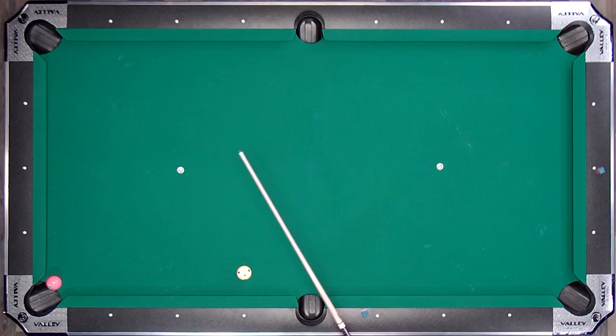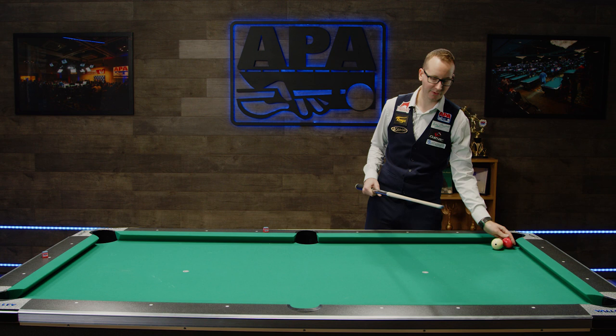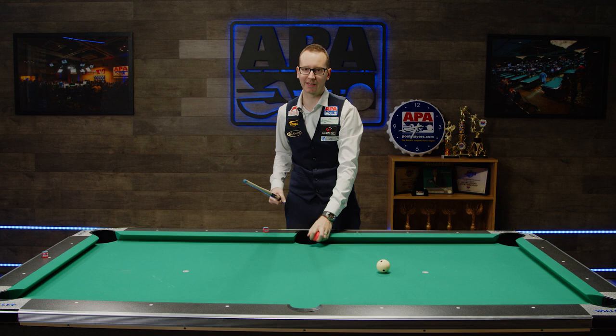First off, let's define what a kick and what a bank is. A kick is when you shoot the cue ball one rail and then it's going to go and make an object ball. A bank is when you shoot the cue ball into an object ball and then it's going to make it in the pocket.